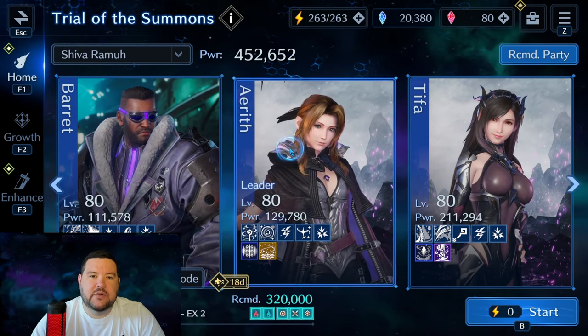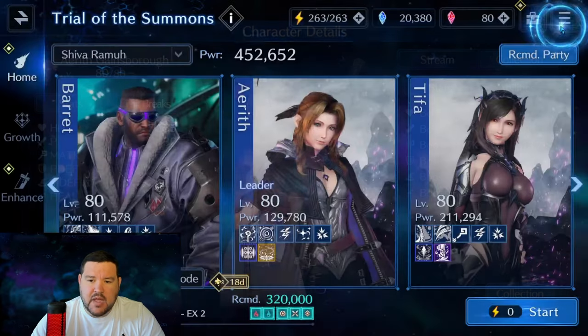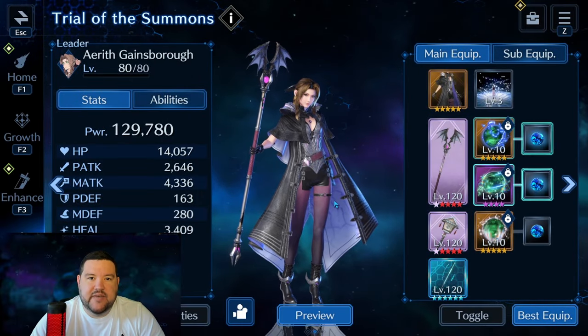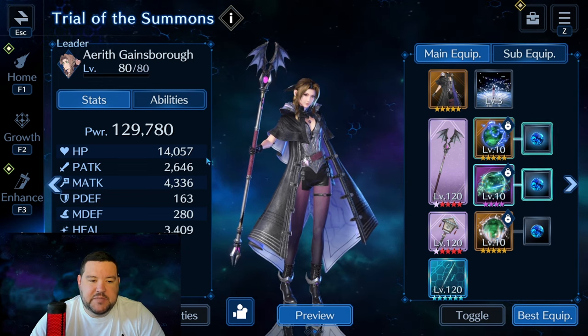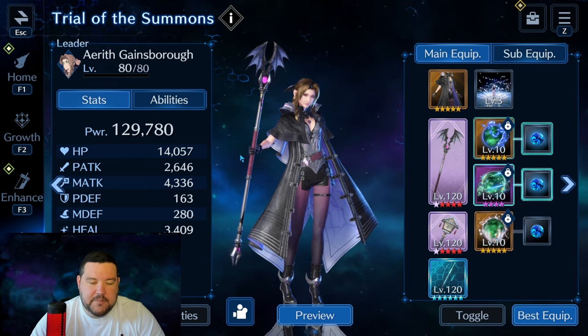Starting off with Aerith. These are the high wind ability stats. As far as overboosting, I've always focused on defensive stats first — trying to at least 5-star everything that's got a boost to physical or magical defense, and I typically prioritize magical defense. When you're building these teams, think about survivability first because the moves hit pretty hard. Magic defense, HP, and resistance to lightning and ice are what I'm focusing on.